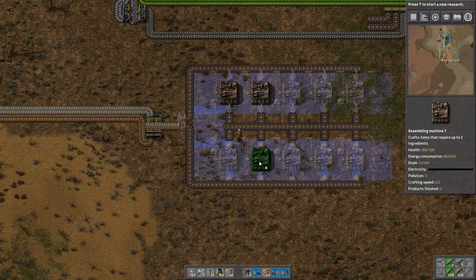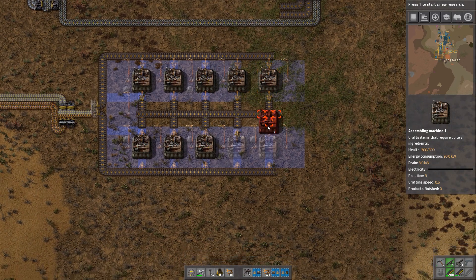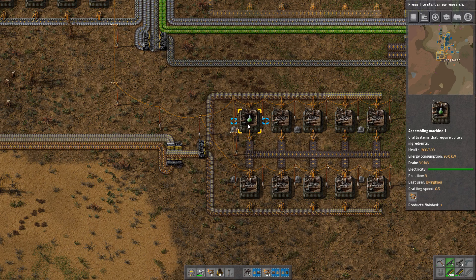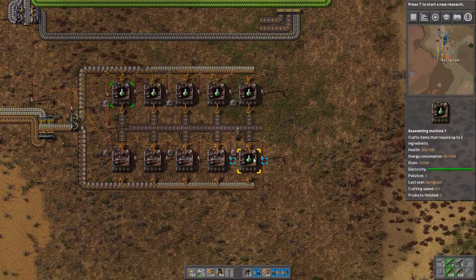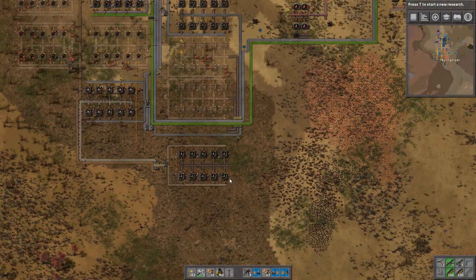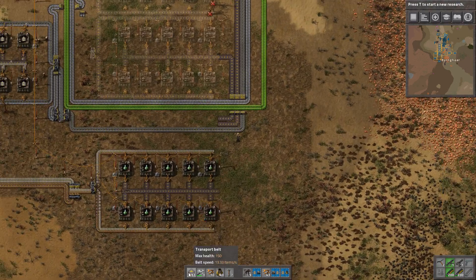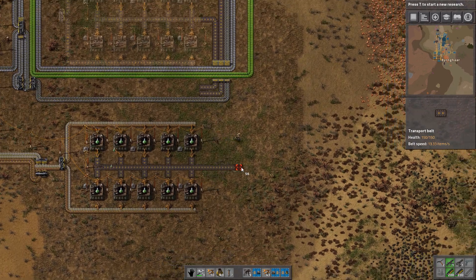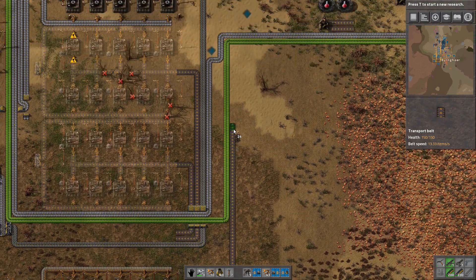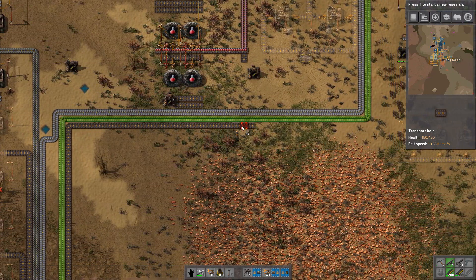Alright, we have the 10 machines. I'm going to finish setting this up and I'll be right back. Alright, this is all set up. We can now select the green science packs and as before we will simply copy and paste this over into the other machines. Then we can hook that up to this area right there, just following along with the green belts. We have green science coming in, though we might need a few more of these arrays because these belts are quite slow in being made.